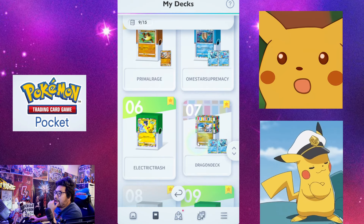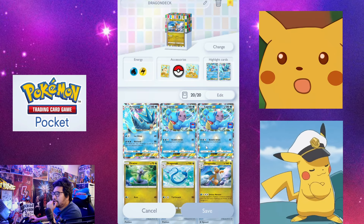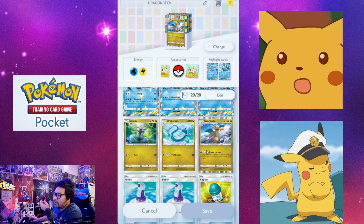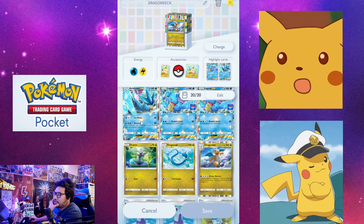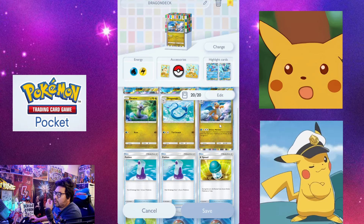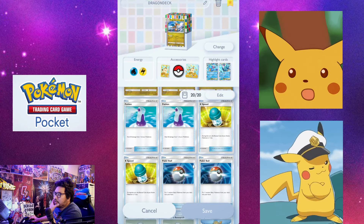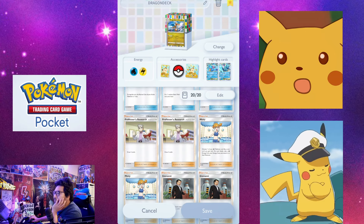I also have a dragon deck here with Lapras, Articuno, and Dratini. Unfortunately I don't have a second Dragonite to complete my set, so I use Lapras as my wall, Articuno for initial damage, and then one Dragonite to wipe them off and delay things. Then regular trainer cards like Misty and Sabrina round it out. I wish I had another Dragonite.